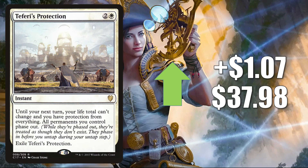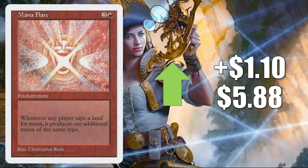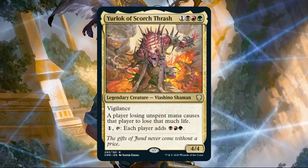Teferi's Protection from Commander 2017 goes up $1.07 to $37.98. Recently reprinted in Mystery Boosters, it's also going to be in the Extra Life 2020 Secret Lair on sale this weekend, but regardless this copy is still going up — some rebounding off recent losses, but this is a fantastic card in white in Commander. Mana Flare from 5th Edition — a solid Commander card in a lot of builds that got a Command Zone mention this week — goes up $1.10 to $5.88. The main reason it's moving is because of a Commander Legends card: many players are putting Mana Flare in early deck lists built around Yurlok of Scorch Thrash.